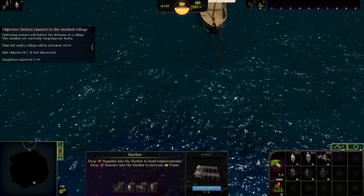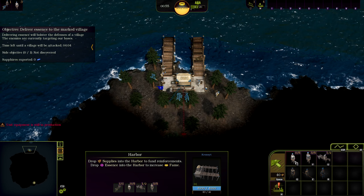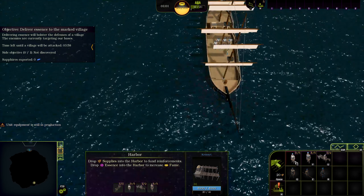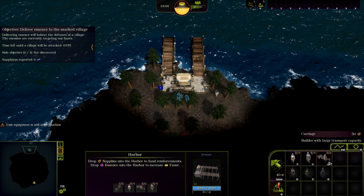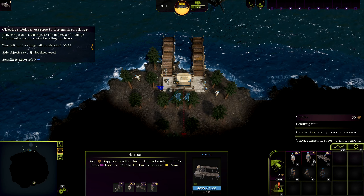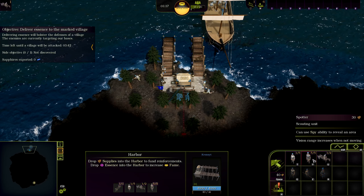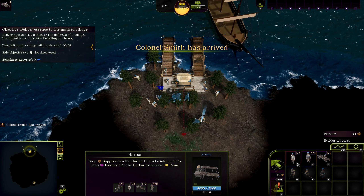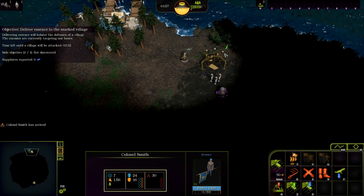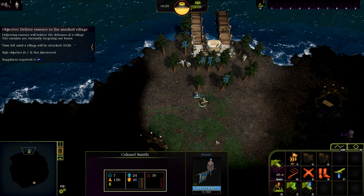We're going to use Colonel Smith to scout around and check the current location details. We have a time limit to work with. We've got four pioneers in total coming now; the next wave will include a carriage, which will be important. I don't think we should get a spotter — they're really useless and that 30 wood can be used for different things. Colonel Smith has arrived.